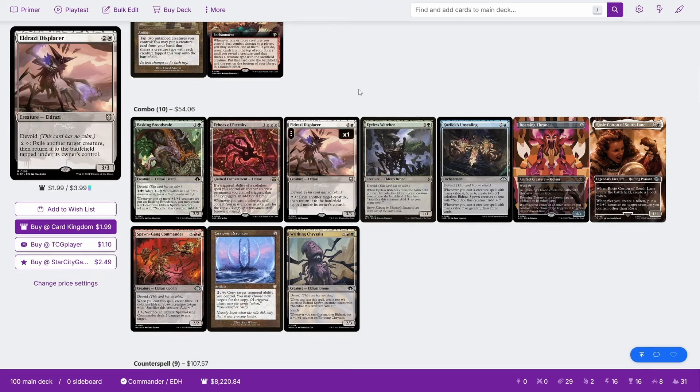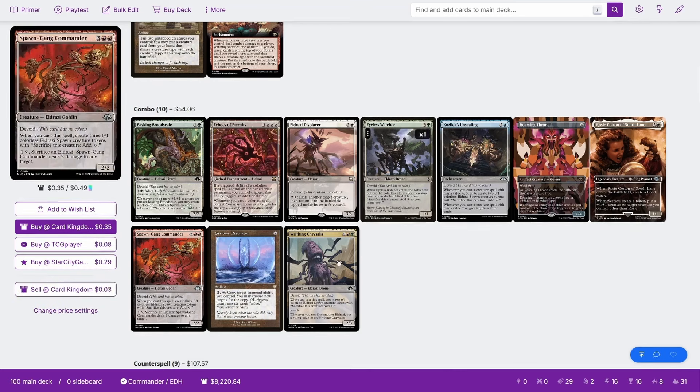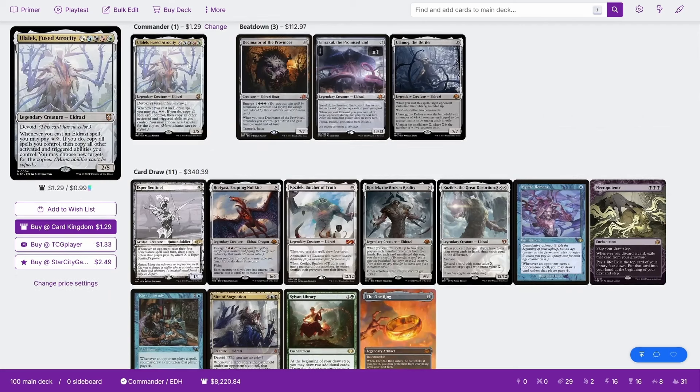But it is a combo that is its own isolated thing and doesn't work with any of the other permutations involving Ulalec. To get back to the Eldrazi tribal part of the deck, we obviously have lots of Eldrazi and lots of payoffs for the various things that we're doing.